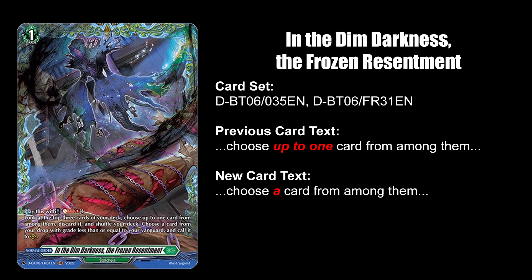In the Doom Darkness, the Frozen Resentment now requires players to actually send one card from the top 3 cards of their deck to the drop zone, so Zorga players who are always running out of cards in their decks no longer have an excuse.